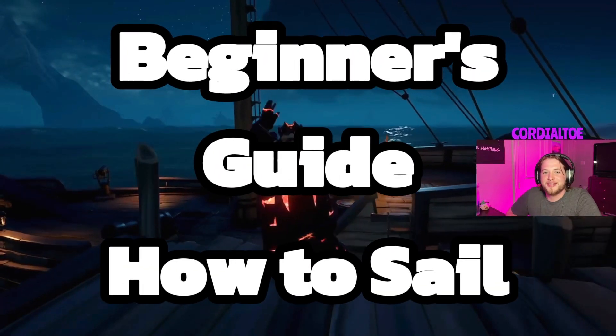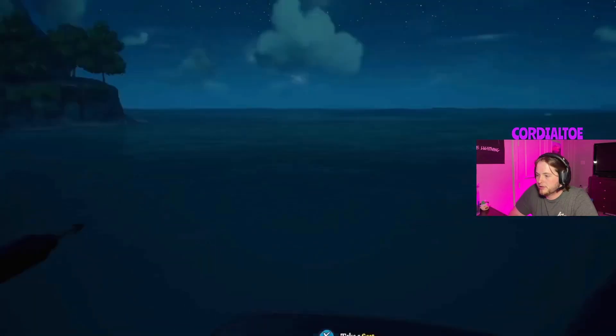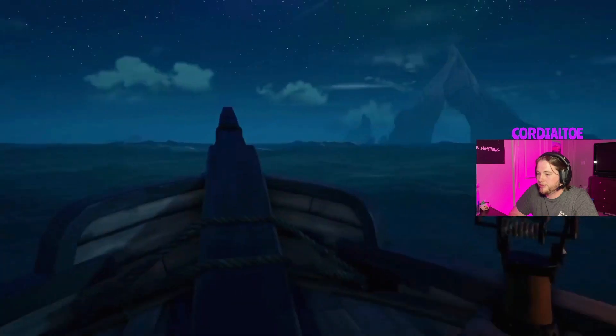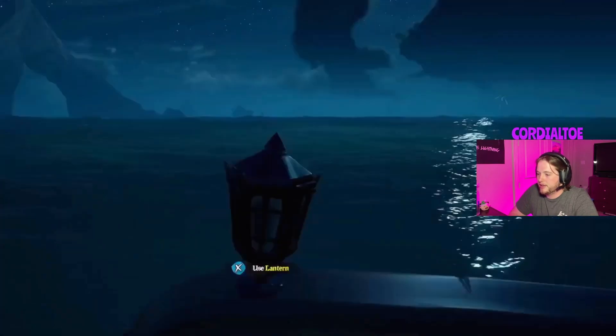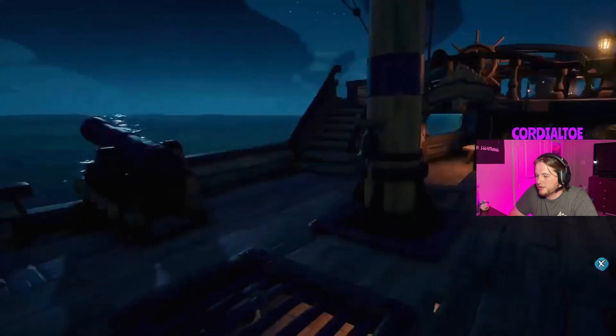Welcome to the beginner's guide on how to sail a sloop in Sea of Thieves. Let's get started with the basics. You have your harpoon at the very front of the boat, and just behind that you have your lantern. I recommend turning these off so that enemy ships cannot see you from afar.